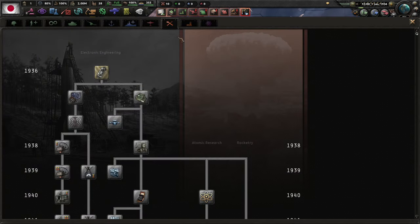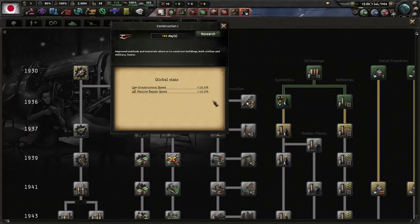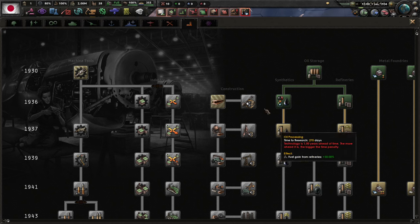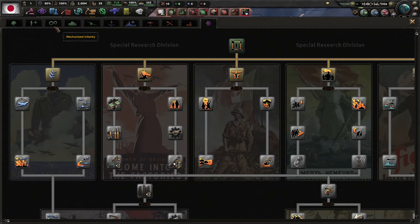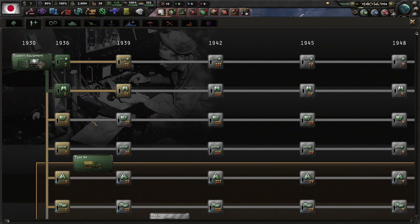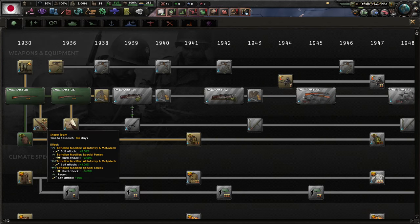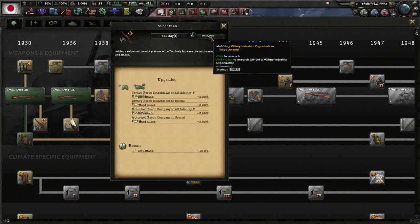First things first, let's try it with the Kangal Engine — everyone gets this at the start. I am surprised that the Japanese do not have some of these starting techs.